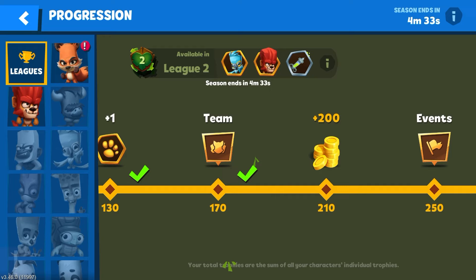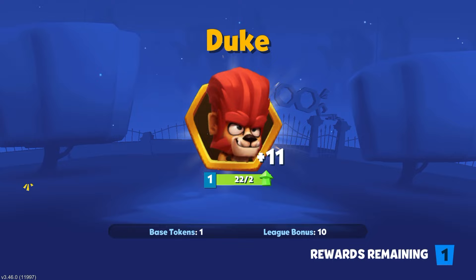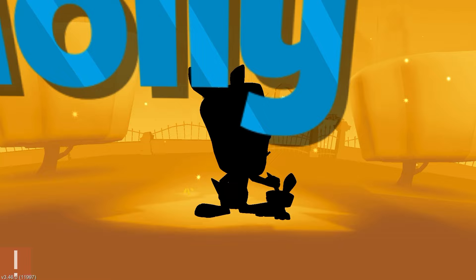This Event icon is allowing yourself to upgrade. You got this Events icon. Deathmatch icon. Let's start collecting. And here, if you reach League 4, you will unlock Molly.